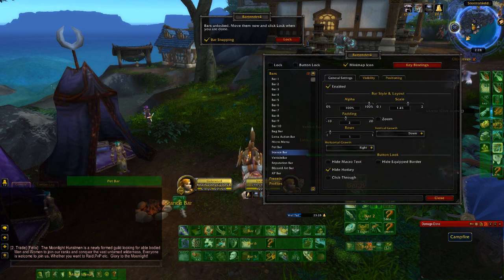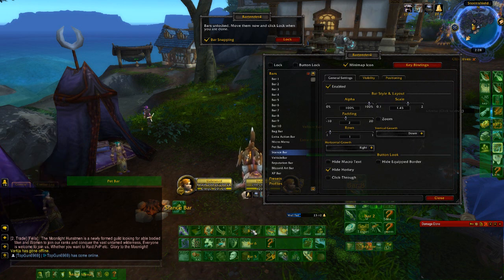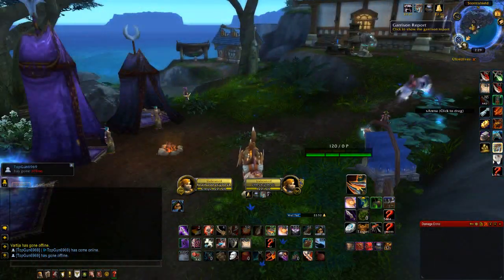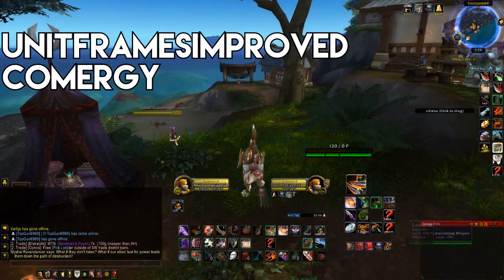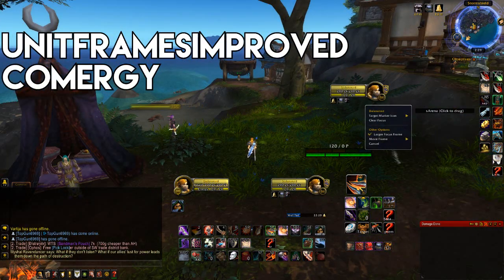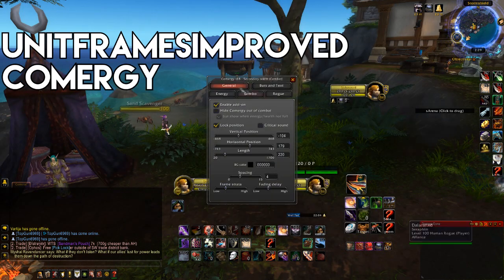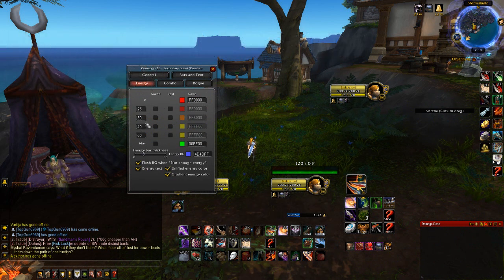The idea of all the addons put together is to give me a driver's vision — where I can look at the center of my screen and see just about everything I need without having to look away. That means getting the most visual information, and also sound information, since some of these addons are auditory. That's why I have Uniframes, which shows me the class of whoever I'm targeting, and Comergy, showing me energy right above your head.